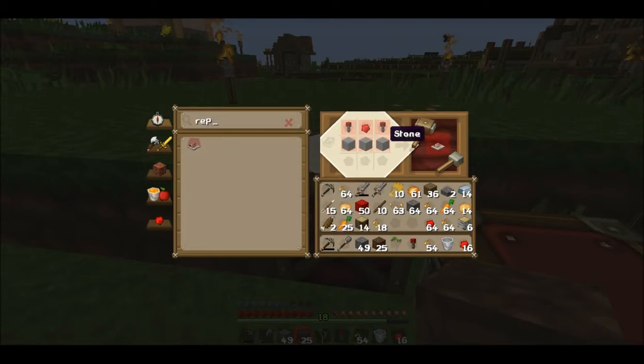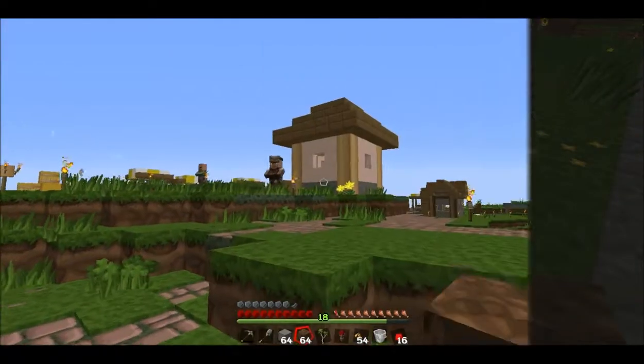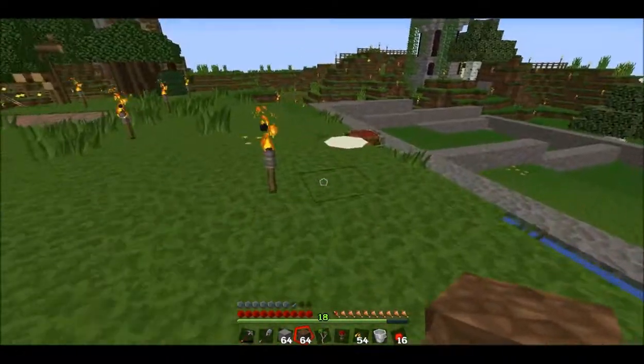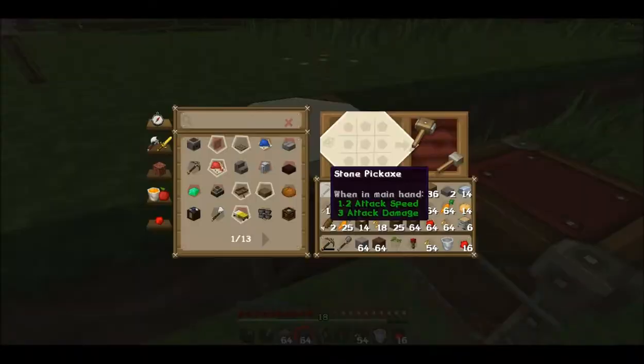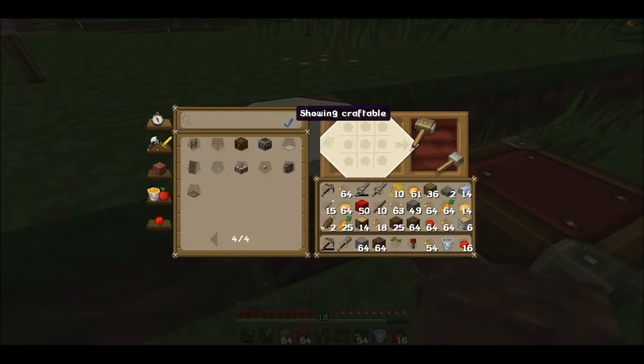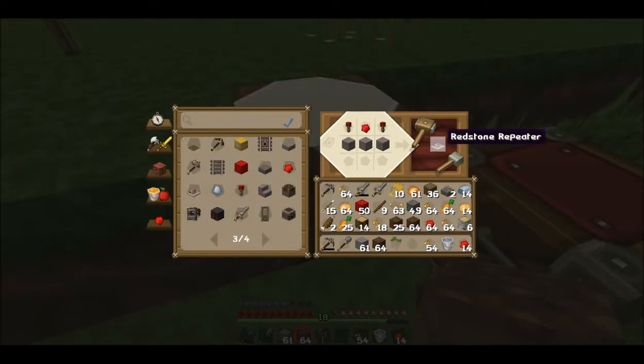Repeaters are made with some regular stone and redstone torches, so we have to go cook up some regular stone. We'll be right back. All right, we've got our stone, so now we can make our redstone repeaters. Let's do all that we need here. Now we've got the repeaters.